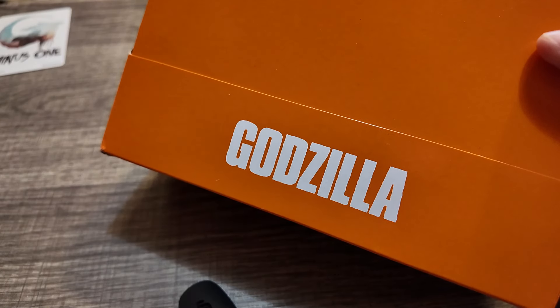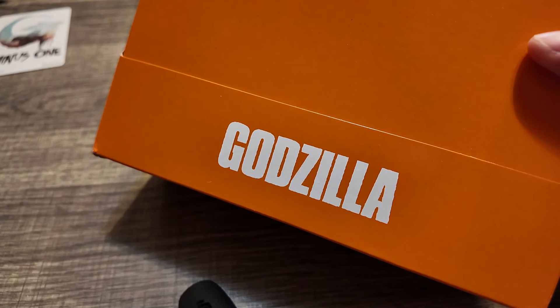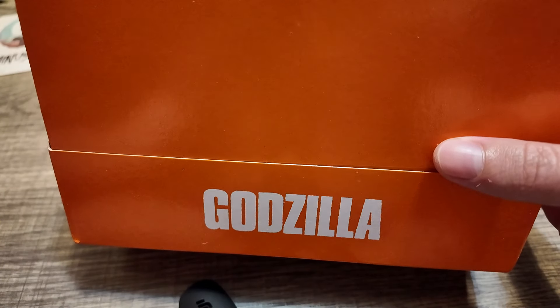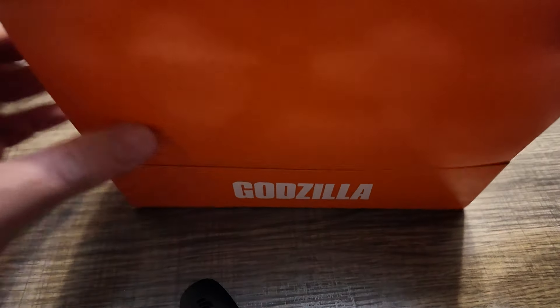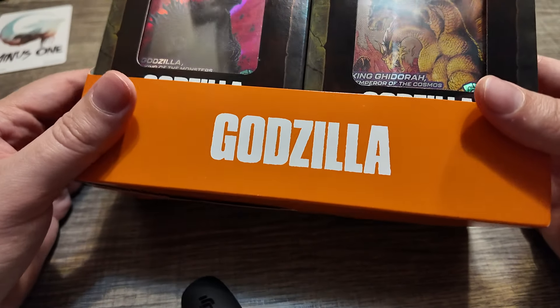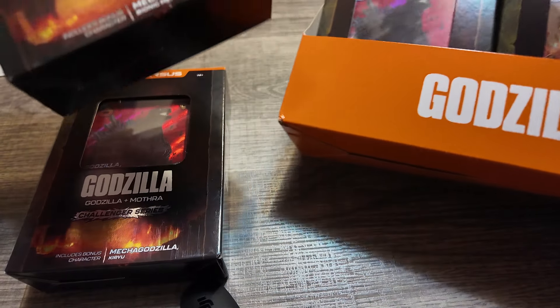Like Godzillas and Mothras and King Ghidoras and stuff like that. I have a list pulled up here just to know what ones we're really looking for. There's a Godzilla, a Mechagodzilla, King Ghidorah, Mechagodzilla Kiryu, a Mothra, a Rodan. And then after that everything else starts to fall in price a bit. I wanted to buy a display box like this because I felt a little bit safer getting a fresh display box rather than buying these individually on eBay or TCG Player.